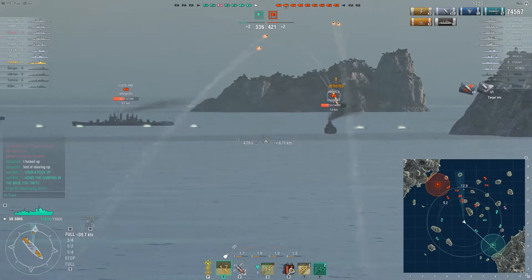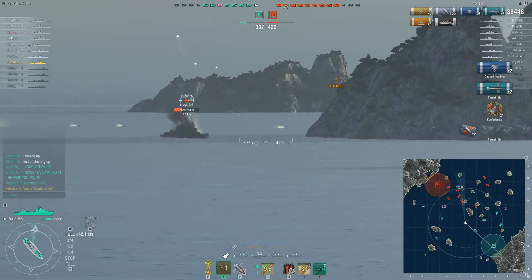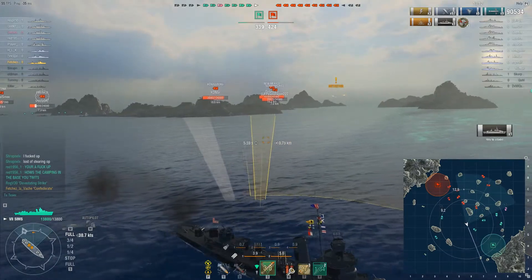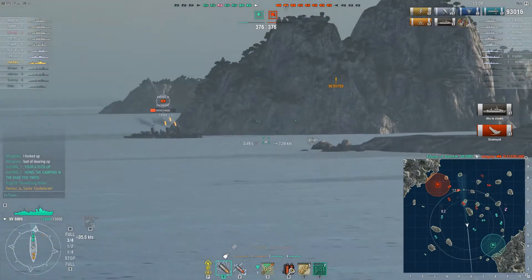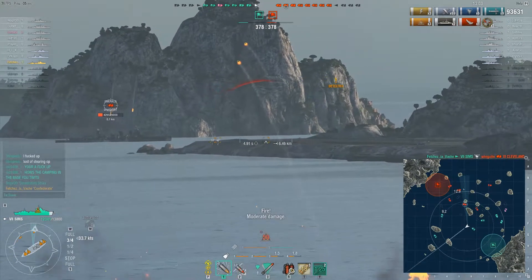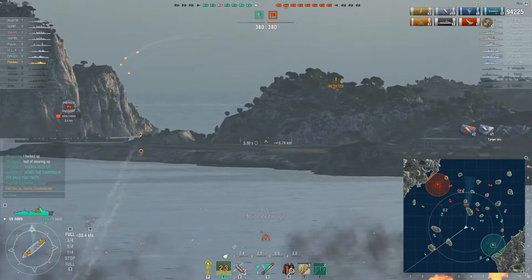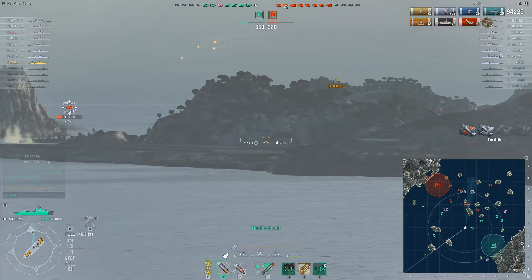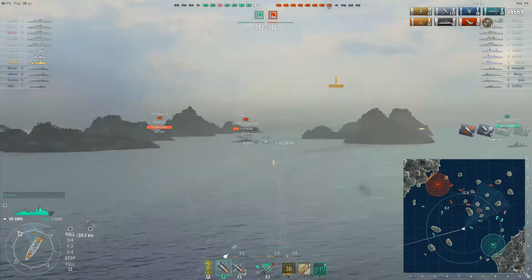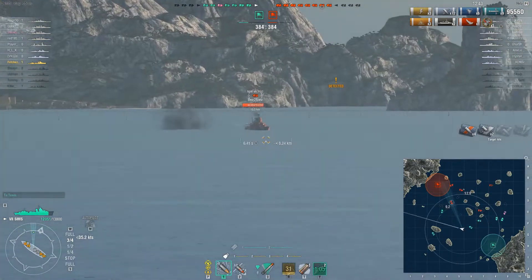Two cruisers, but I don't care — speed boost is engaged. I land a torpedo on the Emerald. Am I going to land something on the Cleveland? Ba-boom, ba-boom — Confederate! 13,000 points of damage and it caused flooding on the Cleveland. I land a citadel and kill the Cleveland at the same time. Keep working on this Emerald because he used his repair party. I take a shot from somebody and I'm on fire — probably that shiny horse. Goodnight, Cleveland.